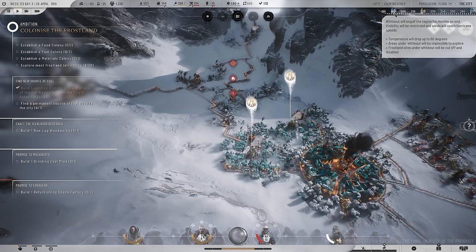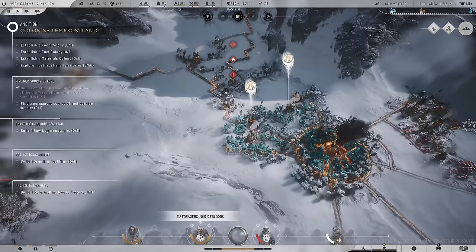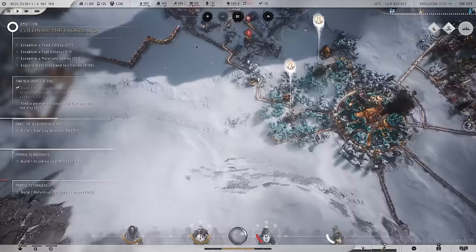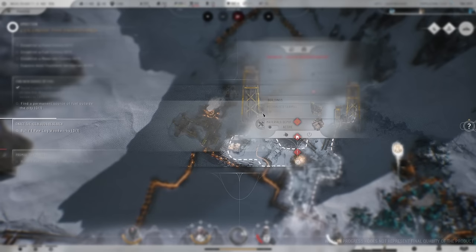Grinding coal mine - need to establish over here, let's go. It's too late for the refurbishing goods factory even though I want it and it lined up with my plans. That whiteout's coming soon - it'll engulf the region for months on end, visibility will be restricted, winds will reach hurricane speeds, temperatures will drop up to 60 degrees, and Frostland sites will be cut off and disabled. Let's not invest in connections that might be cut off in just a couple weeks. Squalor is getting worse - material scarcity is hurting there. I've kept my promise to the machinists - relations improve, trust rises. Good stuff.